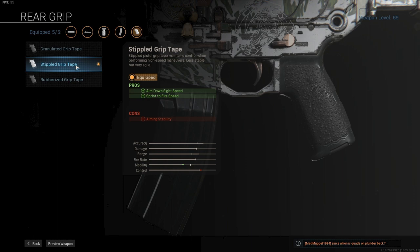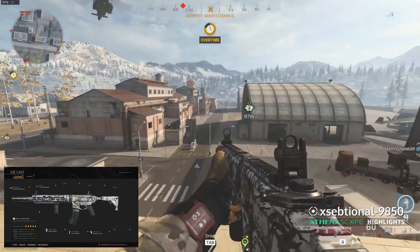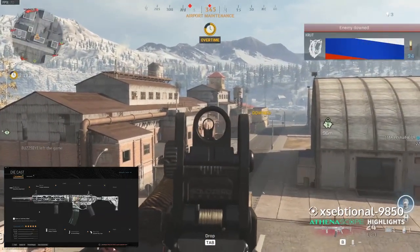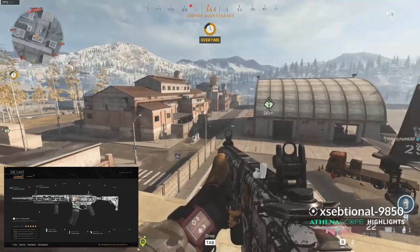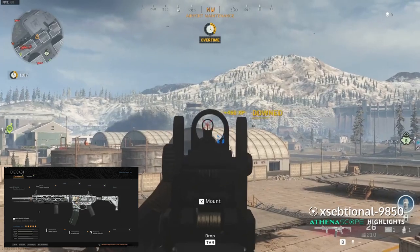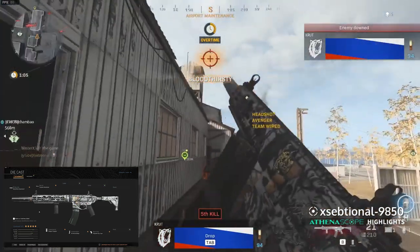For my last attachment I used the Stippled Grip Tape. This will increase the overall mobility. I chose this option to make it a little bit more mobile, even though it decreases the control a bit. If you go full control, this gun will become slow to handle and feel kind of clunky. Using the Stippled Grip Tape will make the M13 feel nice and agile without losing too much recoil control and overall control.